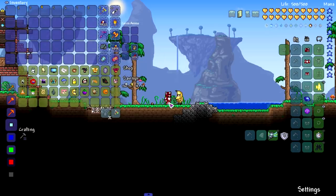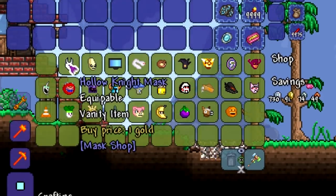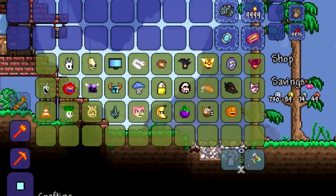Let's see what type of masks this NPC is selling. We're going to buy all of them, check them all out, and put them all on. I think there's 28 masks and you don't need to unlock any — I'm pretty sure. Since I have a majority of all the bosses beaten in this world, all the masks should be unlocked. Let's go ahead and buy all of them.